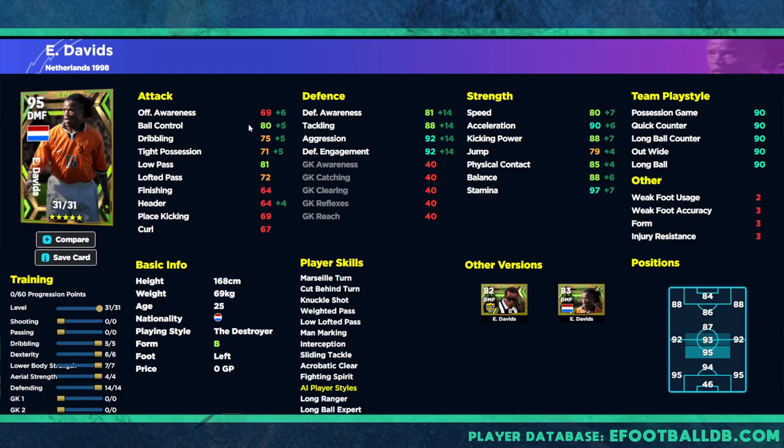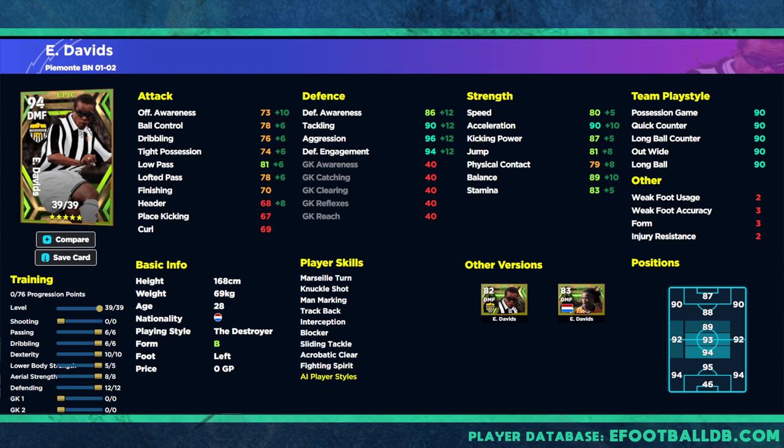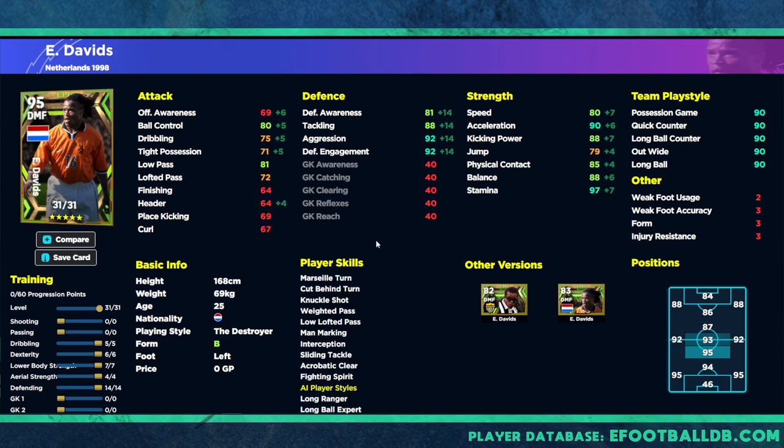So if you have the Juventus version I don't know what I'd recommend over the Netherlands version — they're slightly different. This Netherlands player has a little more ability going forward with ball control and such. That's how they've been balancing the cards. That's it for me, lads — just a quick one on Davitz. The training guide is now complete for all the Netherlands packs, giving you multiple options for your play style. Don't forget to subscribe — peace.